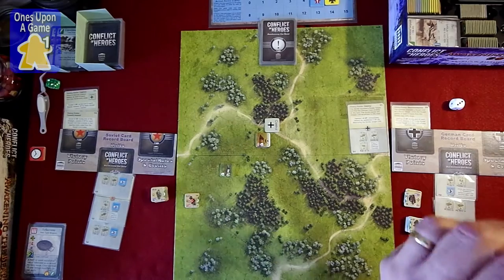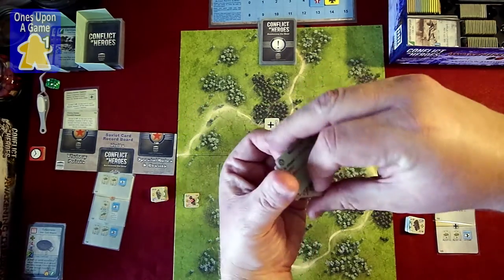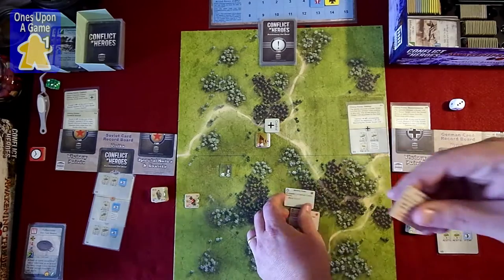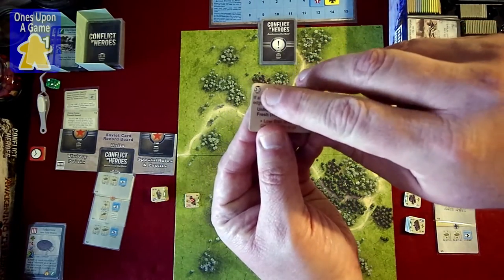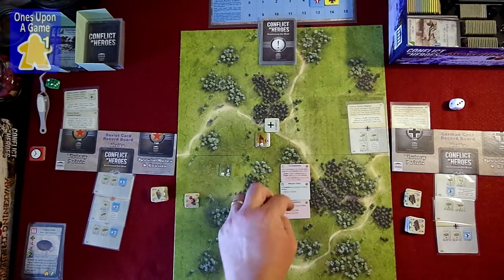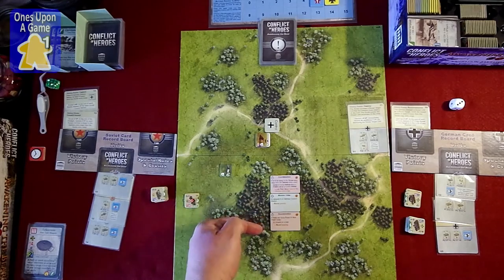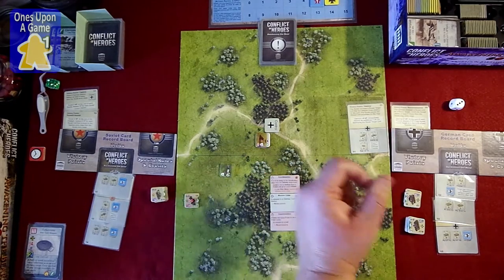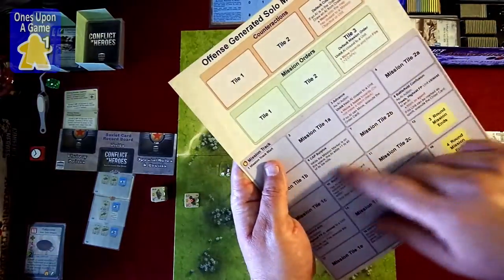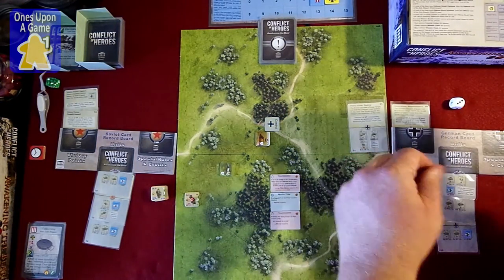You take the tiles and flip them all to the Soviet side. They each have a marker for offense or a shield for defense — these all have offense. You count up the number of offenses versus defenses: it's three versus zero, so there's more offensive. That tells you when setting up the solo mission sheet, you'll set it up on the offensive side. Now we're about to set up the offensive solo mission sheet.